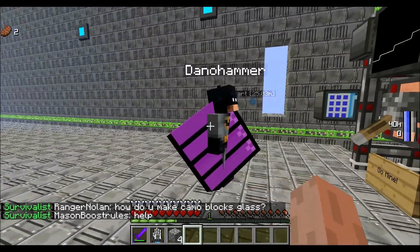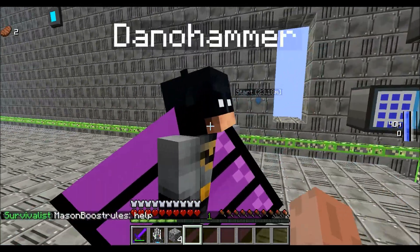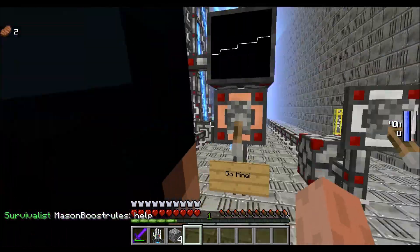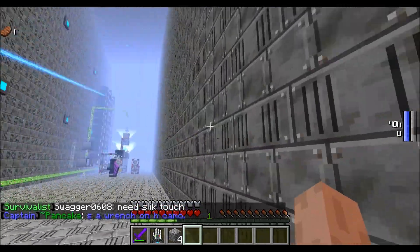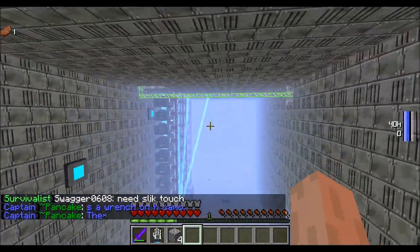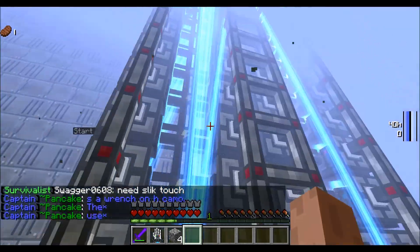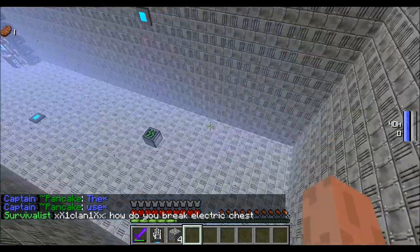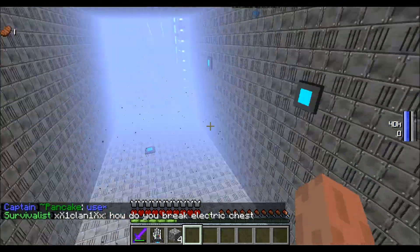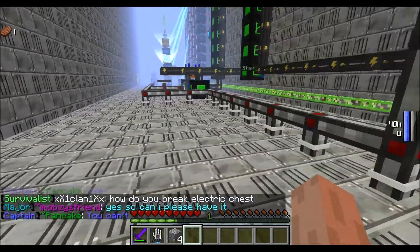Oh, look at that lovely cape he's got. It's not quite as good as his prestigious power armour, but yeah. So it's literally just a shell of reinforced concrete stuffed full of coerty and derivers — because why not? — and a random electric chest.